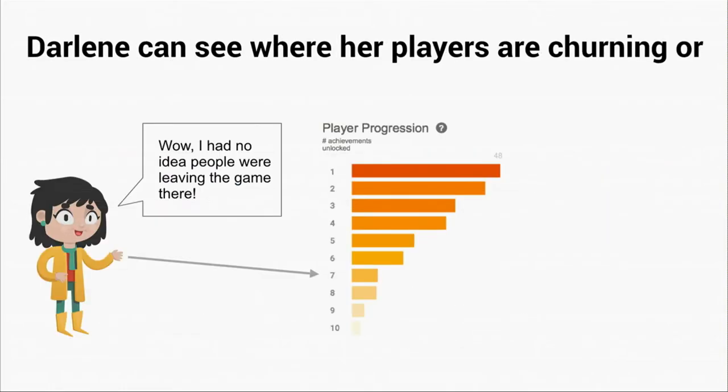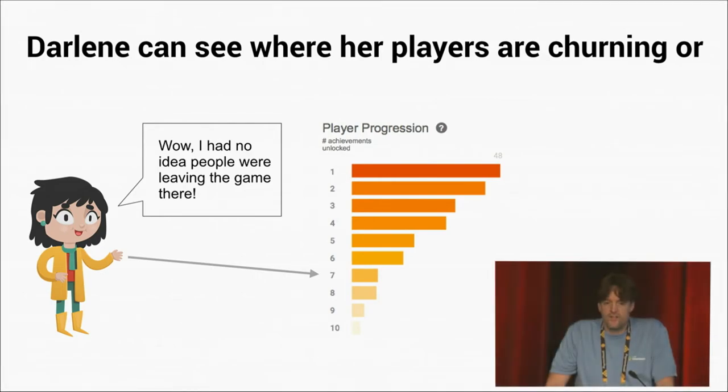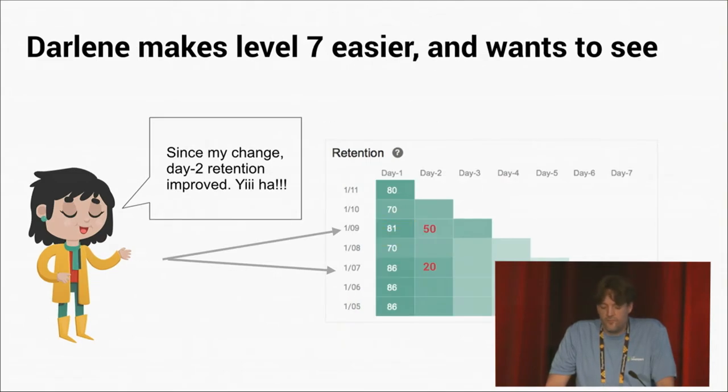Let's look a little bit more at progression statistics. We're defining progression as the number of achievements that someone has unlocked during your game. What Darlene finds is that once people get to level six of unlocking achievements, only 50% of them get to level seven. So Darlene decides she wants to make a new version of her game in which she makes level seven easier.